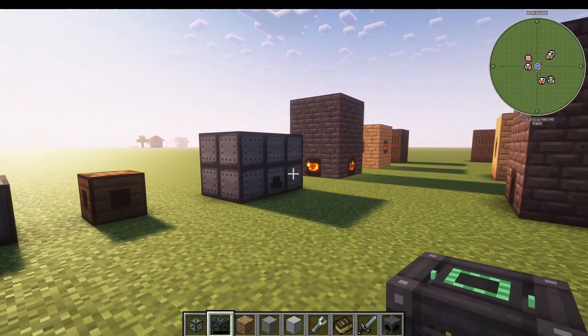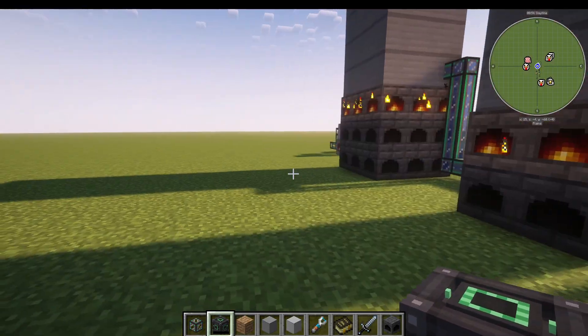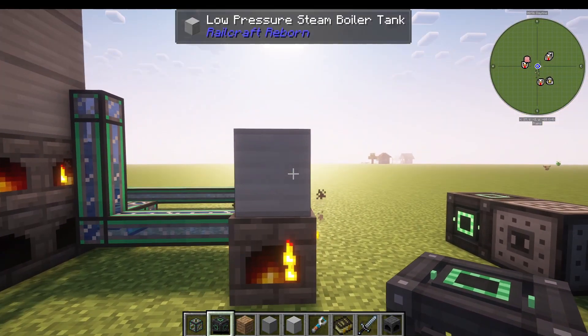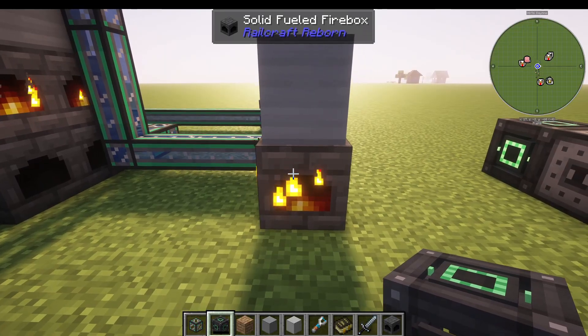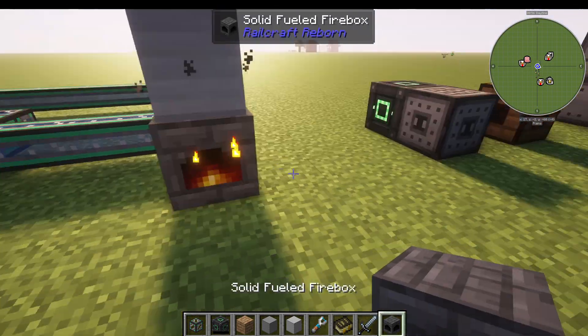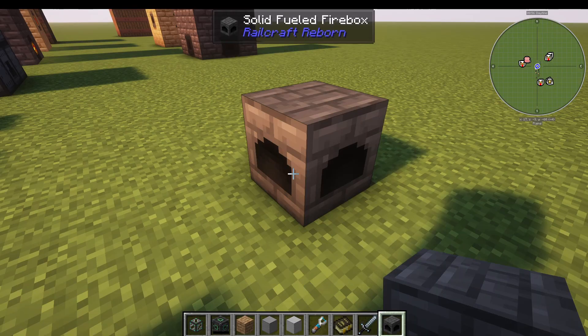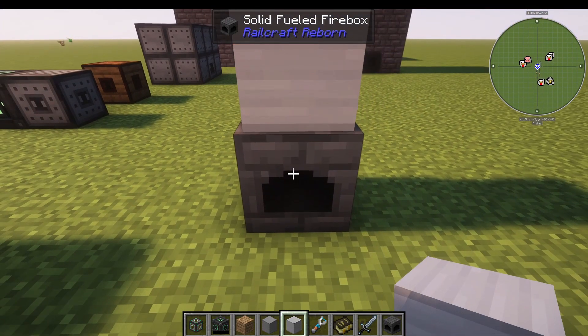Once you've conquered the basic machines in Railcraft, we then move on to the solid and liquid fireboxes and steam boilers. The most basic setup is a solid-fueled firebox with a low-pressure steam boiler tank — a 1x1 firebox on the bottom and a low-pressure steam boiler on the top.